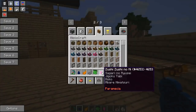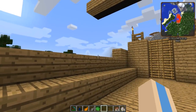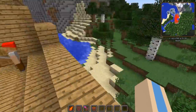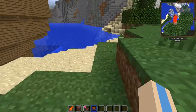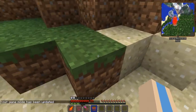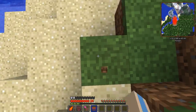Let's start with the Zushi Zushi no Mi - the gravity fruit. I eat it and check the abilities. There's apparently a passive ability that lets you ride on a rock or something but I can't figure out how to trigger it.